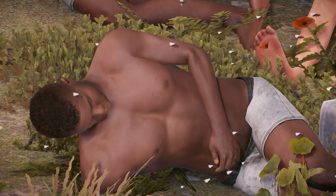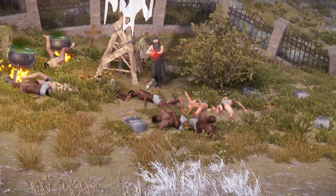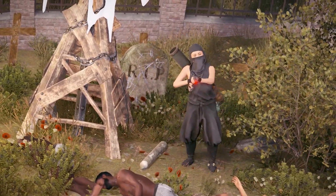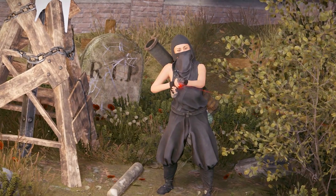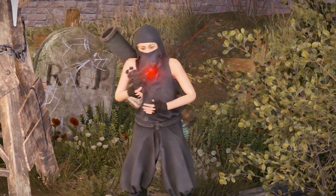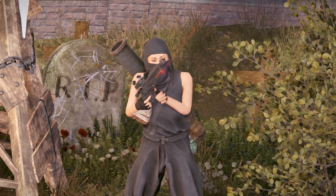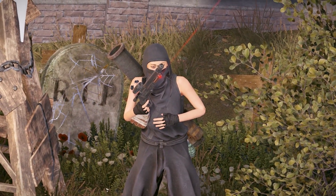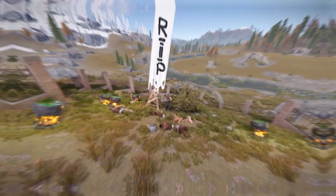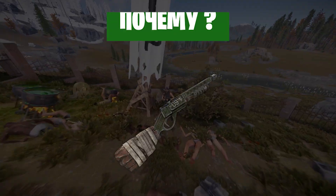В зависимости от ружья, из которого вы стреляете. Но давайте посмотрим на эту ситуацию объективно. В нашей игре 2 километра — это половина карты, так что у нас эти показатели немножко изменены. Обо всём этом я расскажу позже, а сейчас мы просто посмотрим на характеристики помпового дробовика и зелёных патронов.